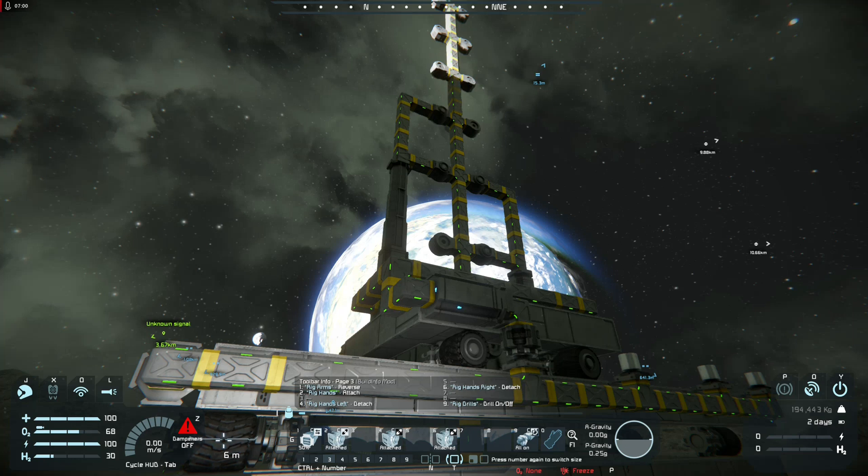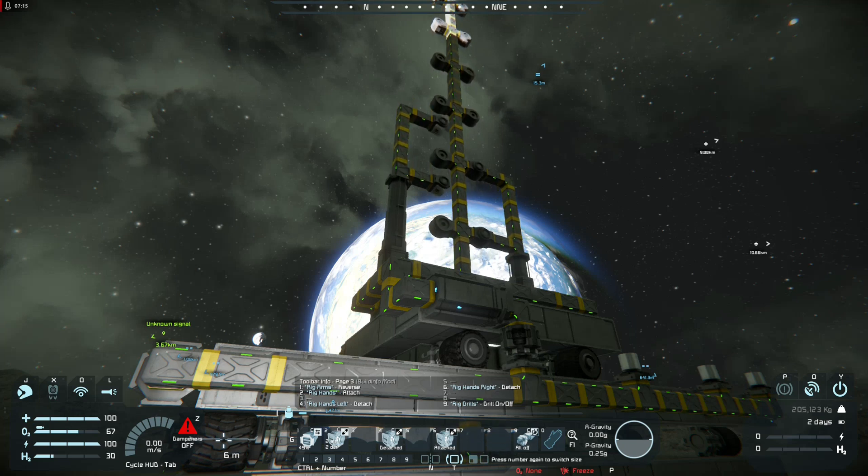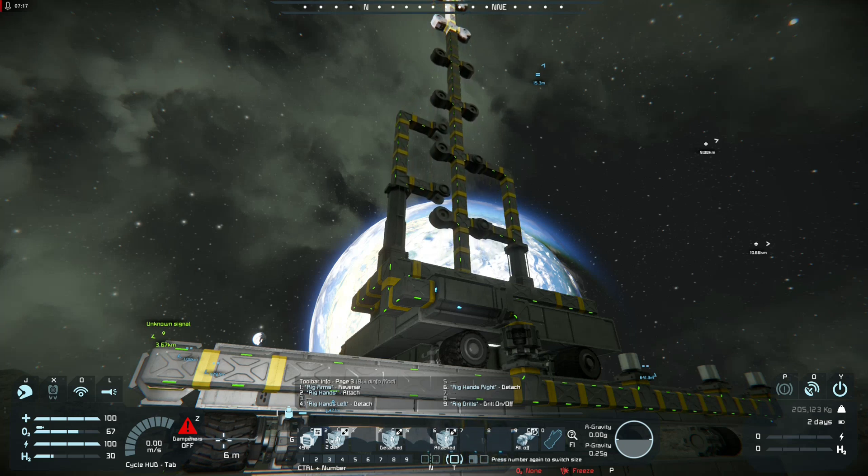And what I can do now is attach everything, detach one side, and continue on. Or I could lift it up again. In this case, detach the left side, reverse the pistons, they go up. Turn that off, it doesn't need me on. And up it goes.